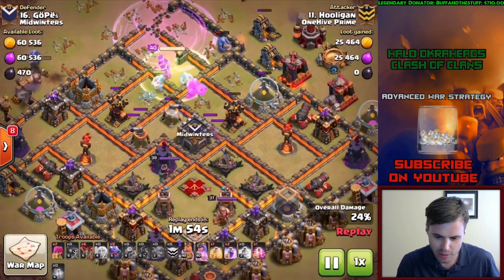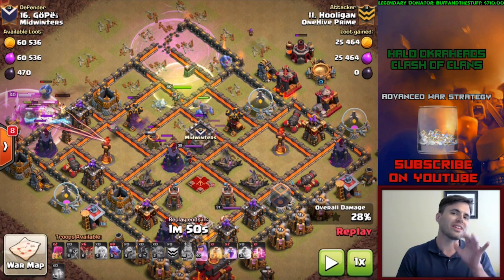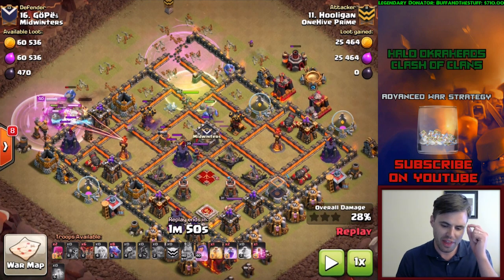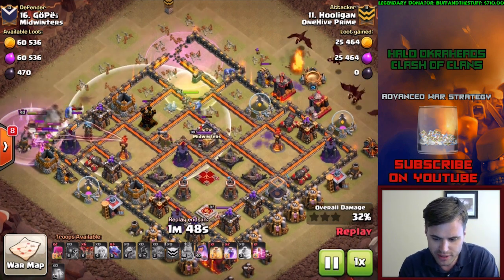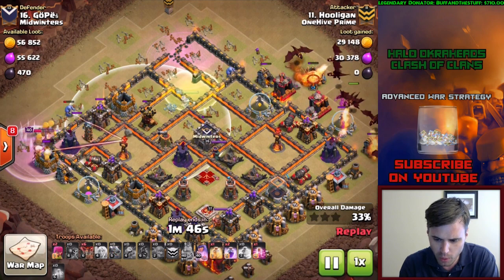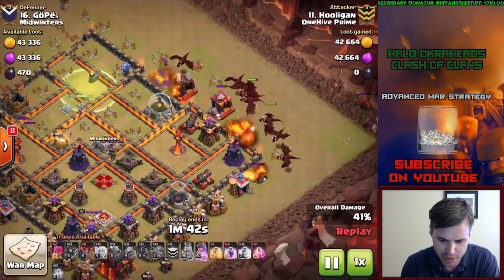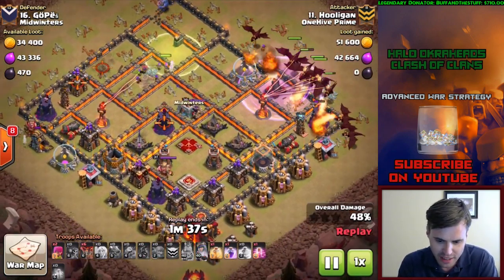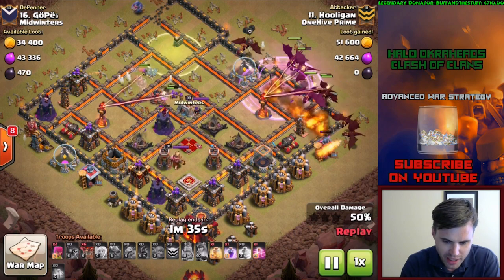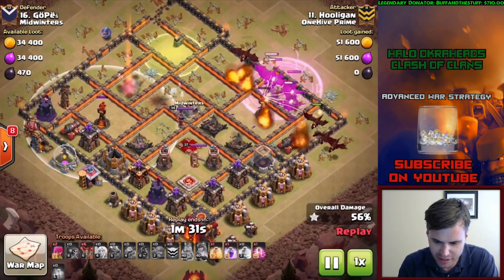It's okay that the king didn't get in - you could have made the king go into the core but it doesn't matter, because the queen is getting the job done. You can already see the steps have been completed. This is very helpful - if it helps you to sketch it out, then do it. All the air defenses are down, the queen's getting huge value, and here come the dragons.